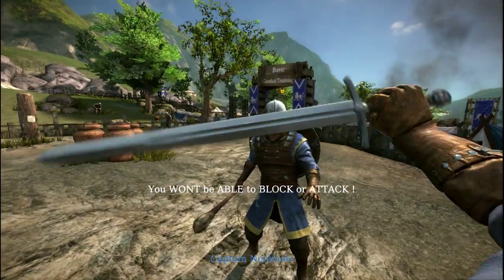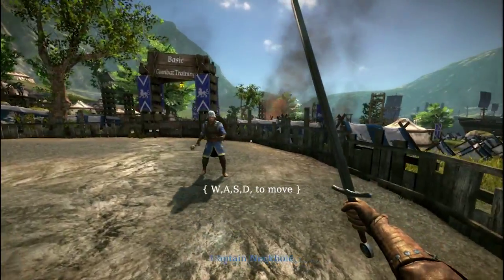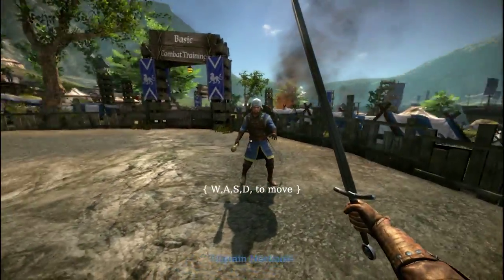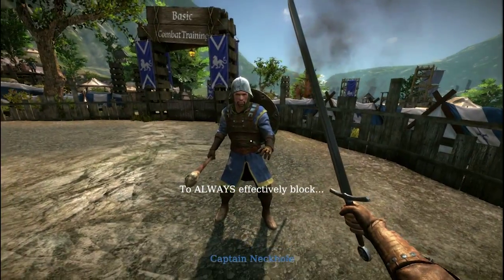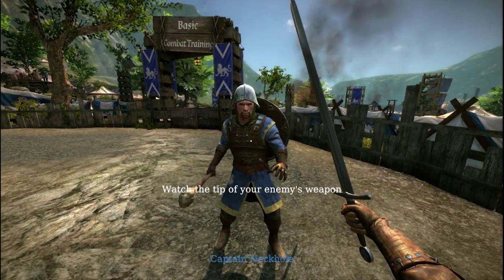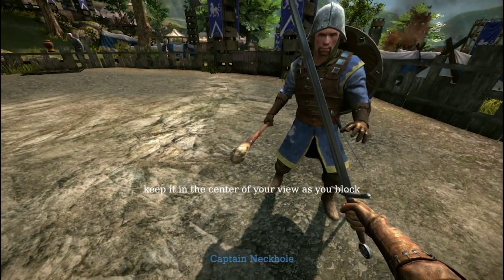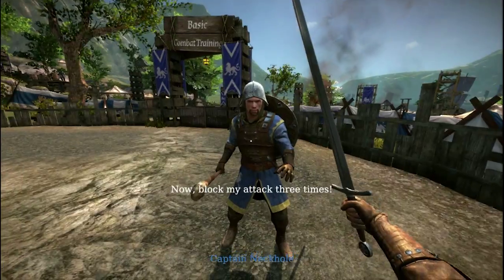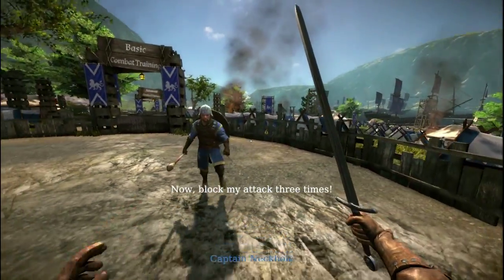If you run out of stamina you won't be able to block or attack. Now move your feet, recruit — to always effectively block, make sure you are looking right at the tip of your enemy's weapon. Keep it in the center of your view as you block. Now block my attack. Okay, come on buddy, I'm gonna do it while moving though to get used to it.